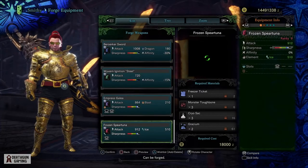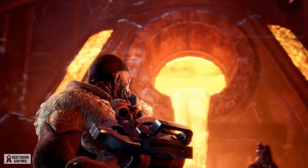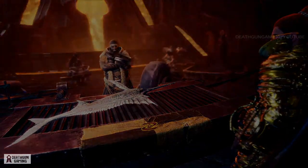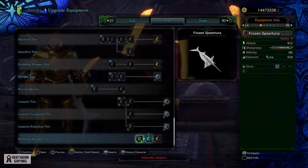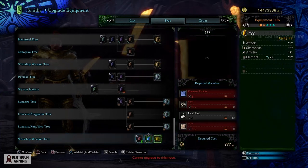Let's come over to the forge and see what it actually has to offer. We need one Freezer Ticket to craft its base form and several other items. This weapon has a lot to offer right out of the gate — you can see the incredible damage it has; it's actually ice element. To upgrade it you're going to need more Freezer Tickets — I haven't unlocked the other items yet but I'll let you know in the comment section below.